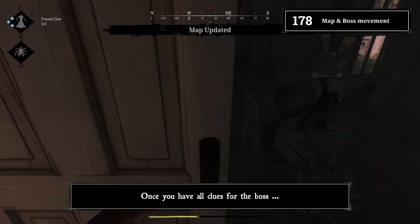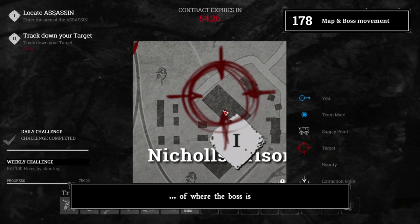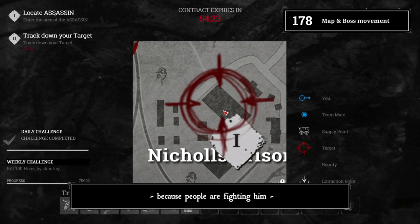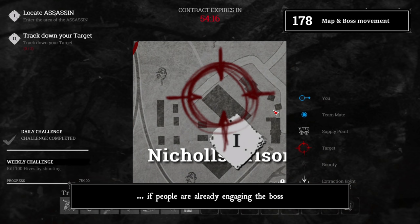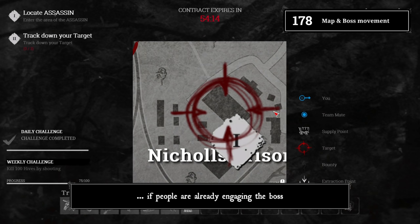Tip 178: Map and boss movement. Once you have all clues for the boss, the boss target icon will appear on the map. This crosshair is a super accurate representation of where the boss is. The moment the boss starts moving because people are fighting him, this crosshair will move too. This way you can check from anywhere on the map if people are already engaging the boss.